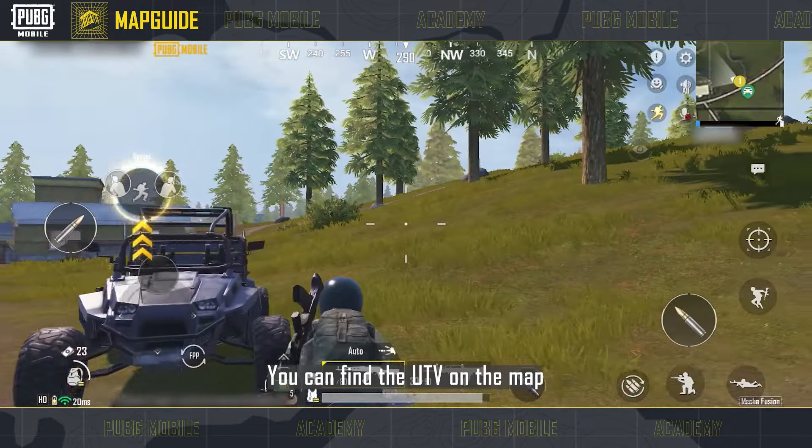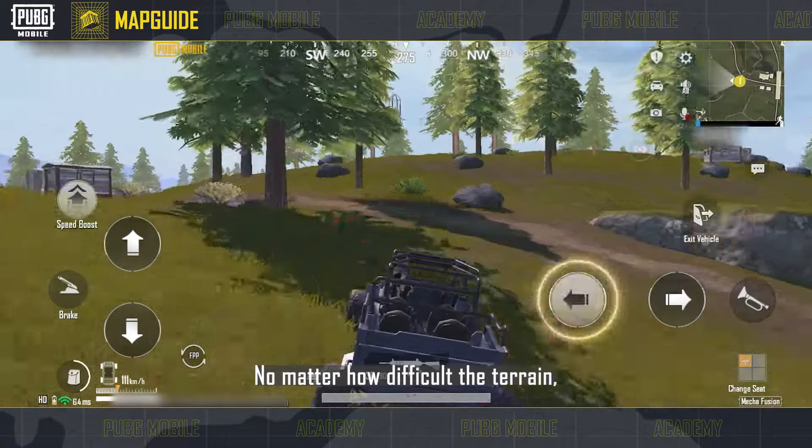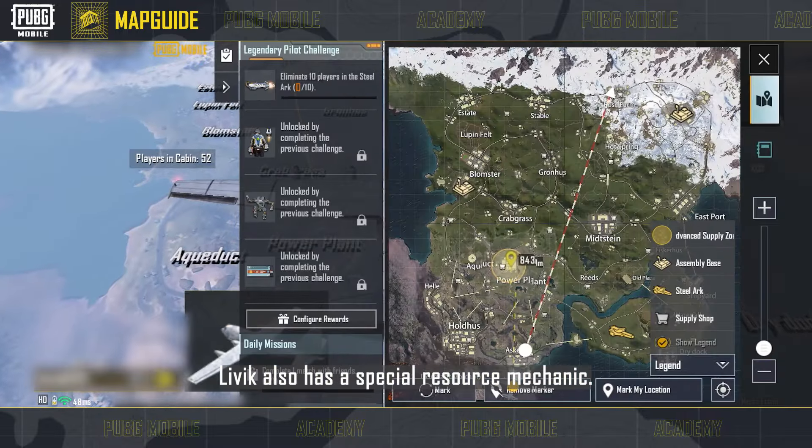You can find the UTV on the map to help with getting around the varied terrain. No matter how difficult the terrain or narrow the path, this vehicle has got you covered.